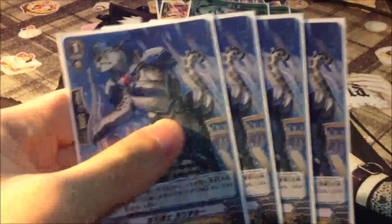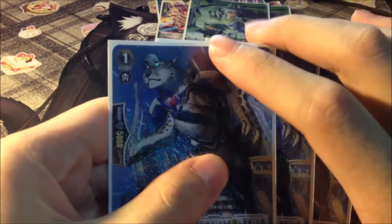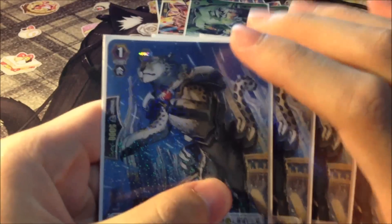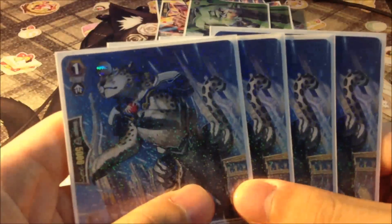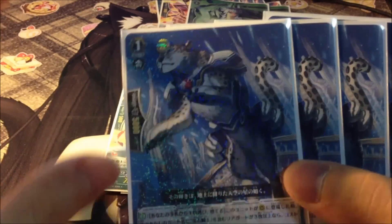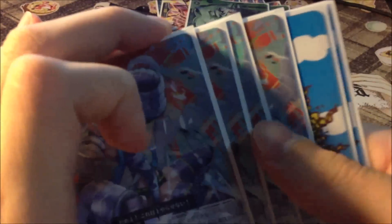4 Drone Knight Beast Prismy. When this unit is placed on the rear-guard circle and you control 3 or more Drone Knight rear-guards — which includes her, meaning you only need to control 2 other Drone Knight units — you can discard 1 card to draw 1 card. It filters your deck early game. There aren't that many Drone Knights to play for now, but she has a good ability so it's fine.